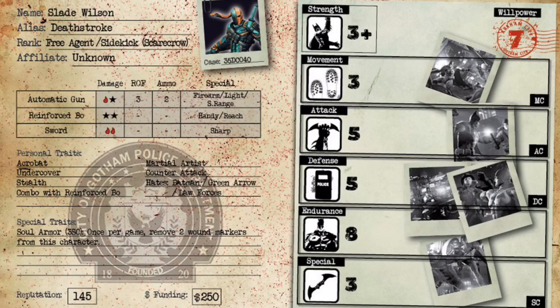Looking at his rank, you can see that he is a sidekick for the Scarecrow crew. This is actually awesome because if you want to run the Terminator Deathstroke as your crew leader, you actually can. It means you don't have to take somebody like the Penguin, Two-Face, or Black Mask — you can just run Deathstroke with some henchmen, which frees up a ton of points. That being said, he is also a free agent who hates Batman, Green Arrow, and law forces.